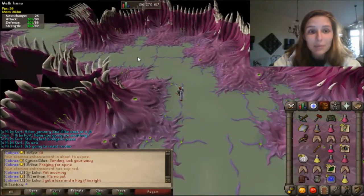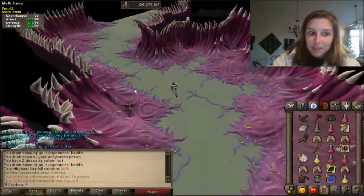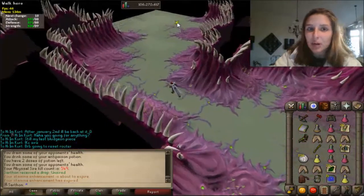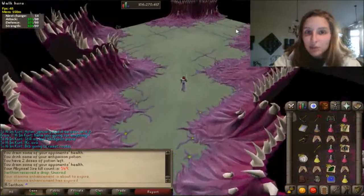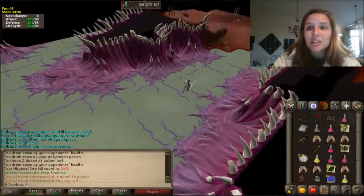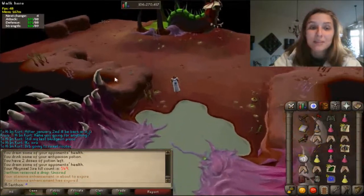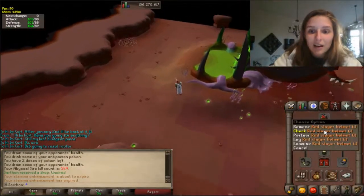I got my unsired drop at 549 kills. I was 170 dry from a drop — I have the two bludgeon pieces in my bank, so this is either going to be a great unsired and finish my bludgeon, or get a dagger, or it's going to be jack squat and I'm going to be really upset because I'll have to continue doing Sire.